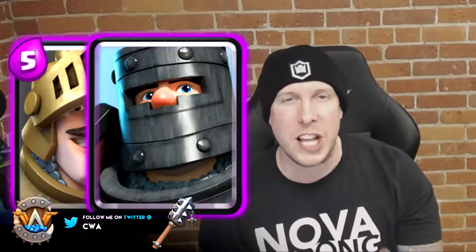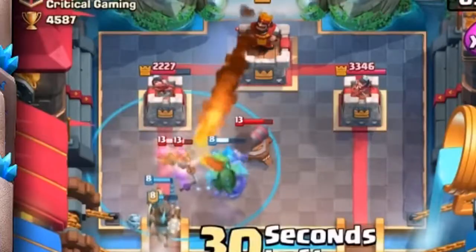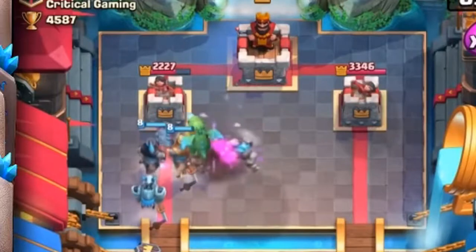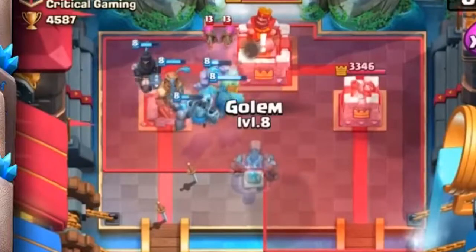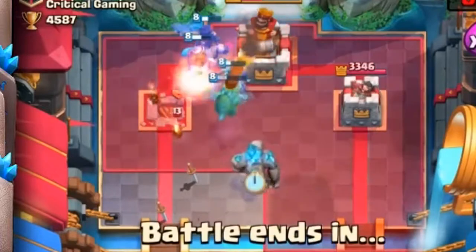Coming in at number eight is the OG combination of Prince and his brother the Dark Prince. How could I have a top 10 best combo list and not include them? You put them together — it's nine elixir — but it can pretty much stop any ground troop or building in the entire game. The downside is if your opponent throws one air troop at you, you're probably screwed, so supplement with arrows or fireball. That's why Dark Prince and Prince come in at number eight.